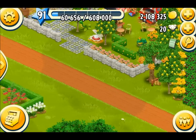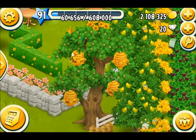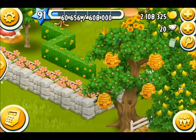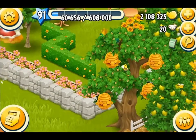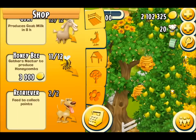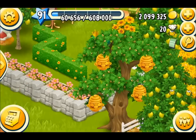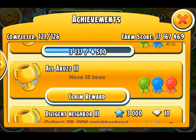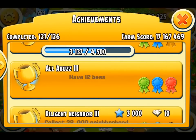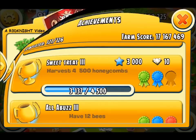Let's jump ahead and show what it looks like when you get it. There's my fully mastered tree. The new beehive is closed up so let's go to the shop — the bees this time cost 3,000 gold coins each. That's not expensive at all. Achievement done — all 12 bees completed! That's 10 diamonds added to my total, 3,000 experience points, and I'm at 121 of 126 achievements done. My next goal is to harvest 4,500 honeycombs, and I'm almost there.